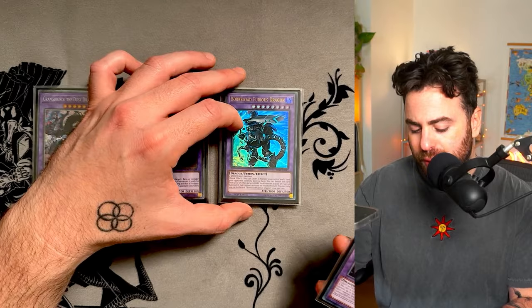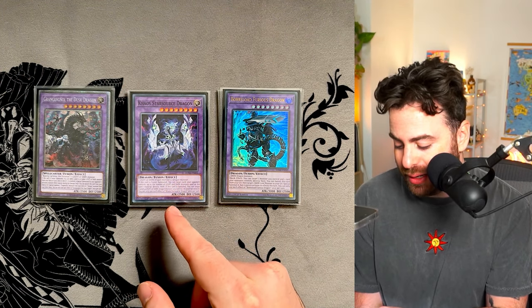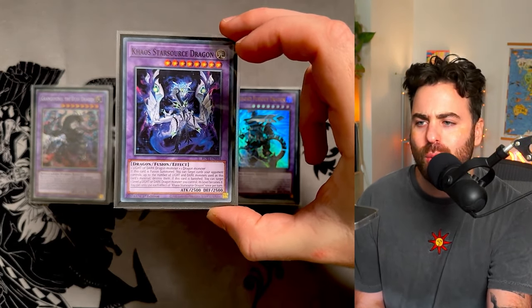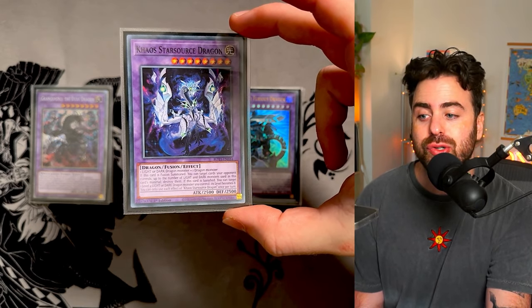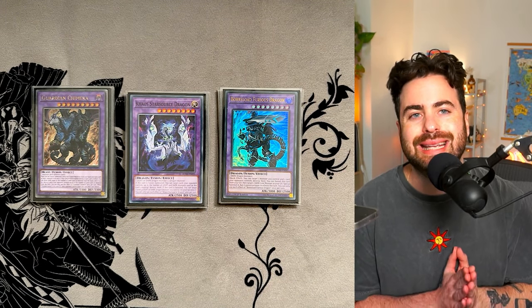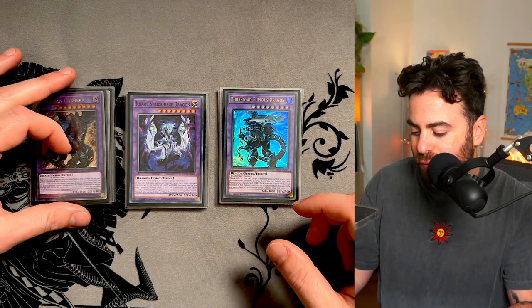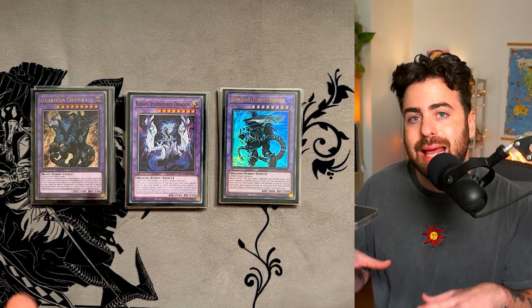One Steppelia, one Furious, and one Chaos Star Source Dragon. This card requires one Light or Dark Dragon monster plus a Dragon, so you can make this in a bunch of different ways. It basically pops — if this card is Fusion Summoned, you can target cards your opponent controls up to the number of Light or Dark monsters used as material and destroy them. So if you make this with two Light or Darks, target two and pop. Finally, we're playing one Guardian Chimera. Lots of removal is the name of the game. You could cut the Chimera to play Albalenadus, or cut either one of these if you don't like them. This is a lot of destruction, and you need to be playing cards like the Light and Darkness Dragonlord — very good against Shifter.